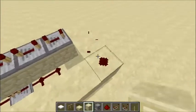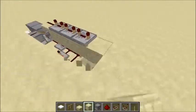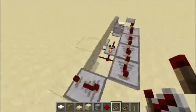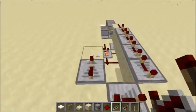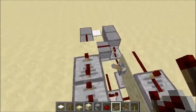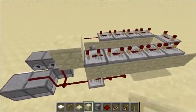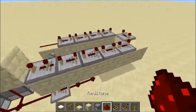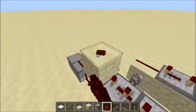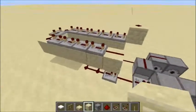Actually, I screwed that up. You're going to want to do that row, then another repeater on full delay. You should have ten of these all together. Except this one should not be on full delay — it should be on three ticks. Then redstone, redstone, redstone.